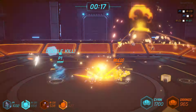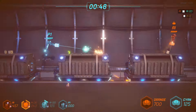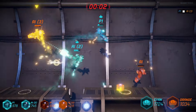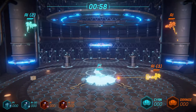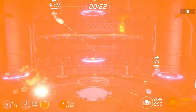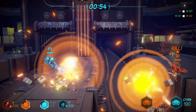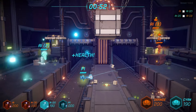Sometimes you come across a game and say to yourself how this is not popular, and Gravity is just like that. It has everything you want from a co-op game: fast-paced action, physics-based gameplay, local and online multiplayer, and tons of fun. Gravity is a 2.5D arena brawler where you play as a combat robot against other robots.